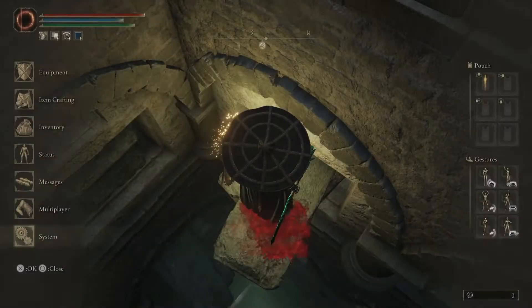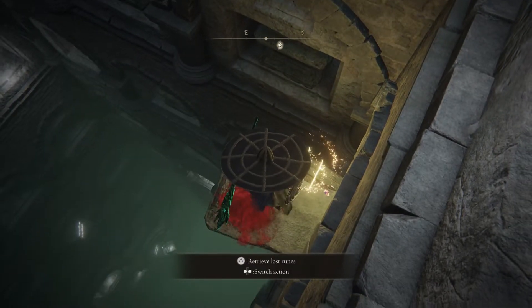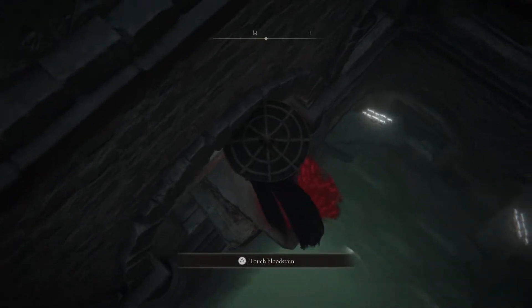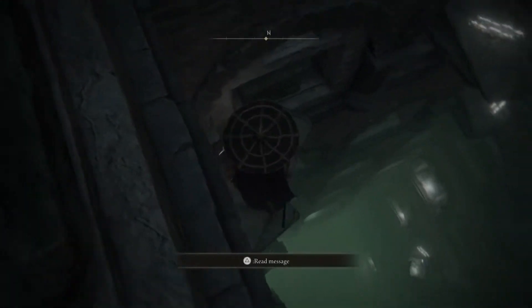The route down can be a crapshoot. Precise jumping sections aren't really Elden Ring's strong suit. My advice is to take it slow and take your time to line up each jump. Feel free to follow my route in this video. Some of the jumps you can simply backstep or run and drop onto, as a normal jump can risk overshooting the platform.